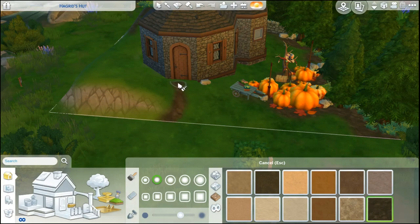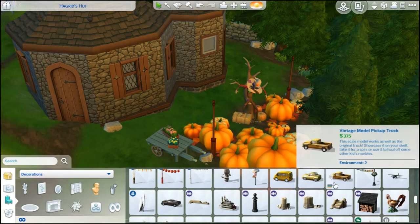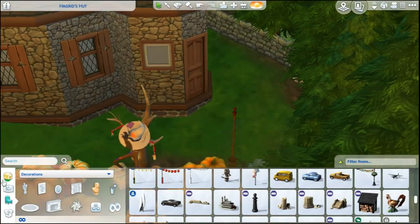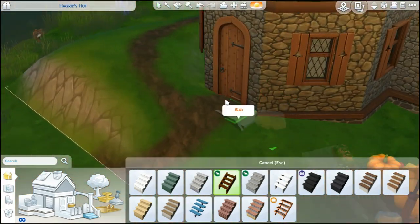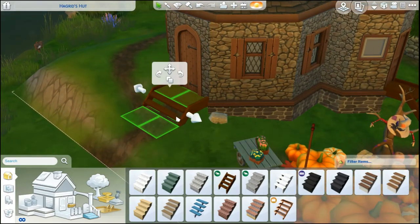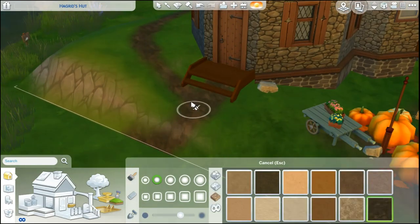I'm thinking about doing a little CAS video of that too, because I did record it. And I thought this was so fun — I went and added the little Ford Anglia. That's the car that was Arthur Weasley's before Ron drove it into the Whomping Willow and now it lives in the Forbidden Forest. So it's just kind of hanging out and visiting Hagrid a little bit — I wanted to add that for sure.